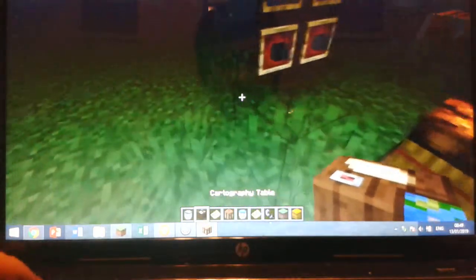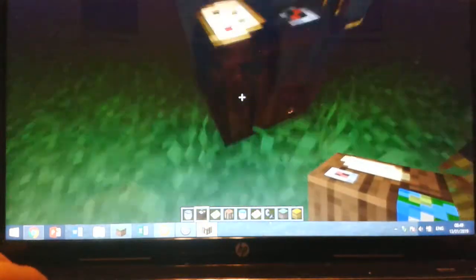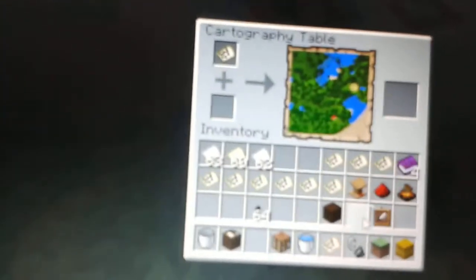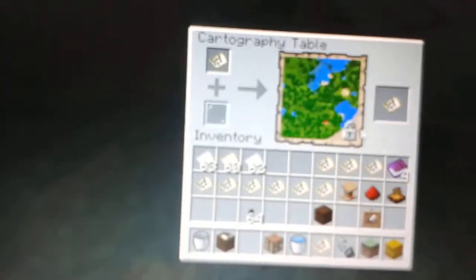Then you get your cartography table, put your map on the top slot, and get a glass pane on the bottom. Then you have what's known as a locked map.